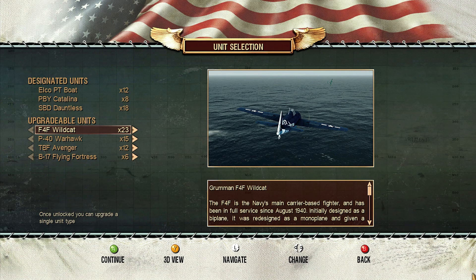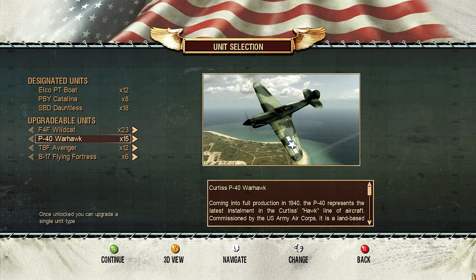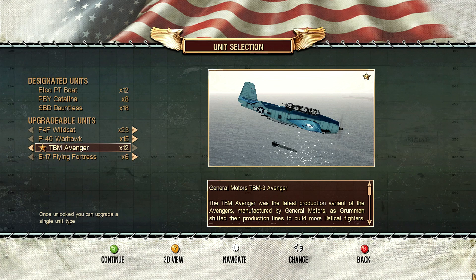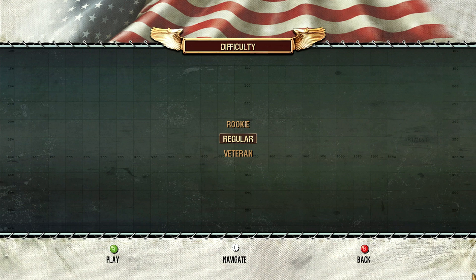We're actually going to ignore upgrading our fighters, even though we have some Warhawks. That is because this particular upgrade will be rather limited to 15 uses, which is very small. Not only that, but there's something at the end of the mission where we will need the Tiny Tim launching Avengers, and that is what we're going to be relying on. Otherwise, nothing our Wildcats can't handle. There is nothing we can't achieve without skill and determination — but of course, we have neither. So let's go in and see how we fare.